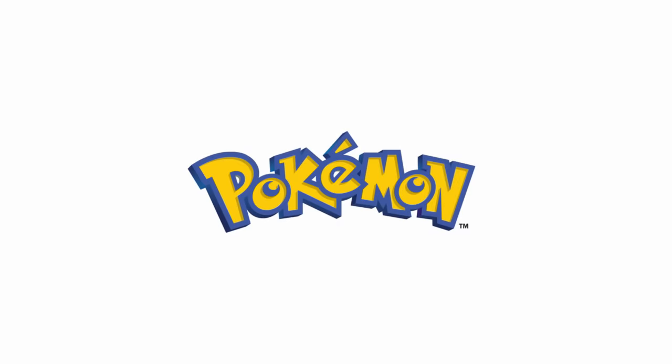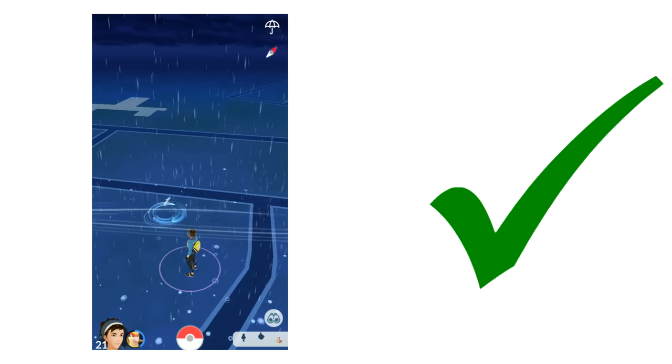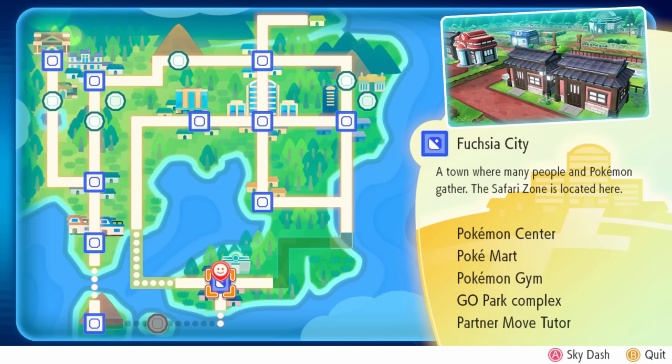Let's start things off simple with Meltan. To get Meltan, you'll need a few things. First off, you need a Pokemon Go account ready to go installed on your phone. Then you'll need a copy of Pokemon Let's Go Pikachu or Let's Go Eevee on the Nintendo Switch. In the Switch games, make sure that you're up to Fuchsia City because you're going to need to access the Go Park to make the magic happen.